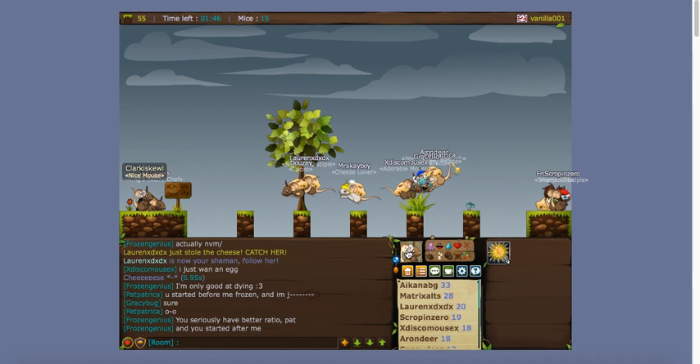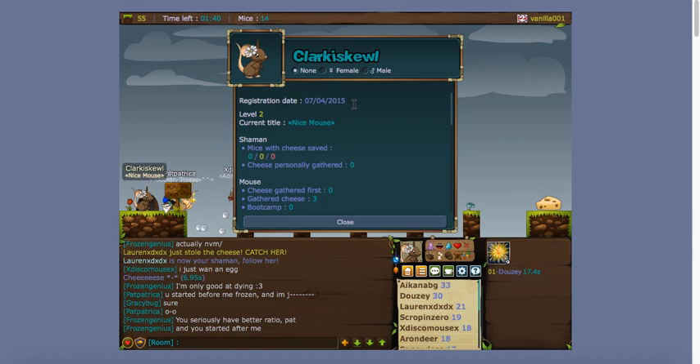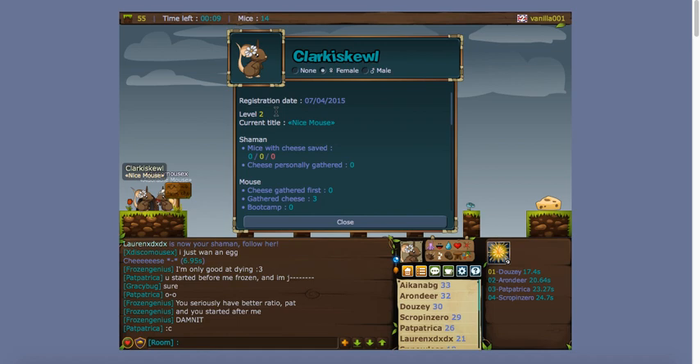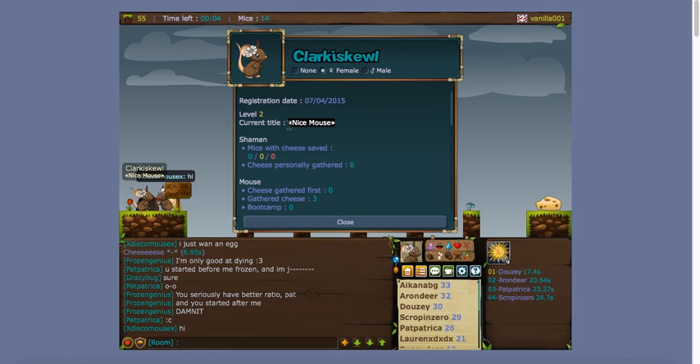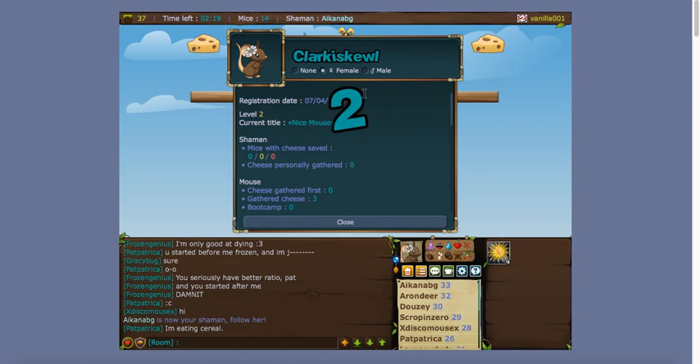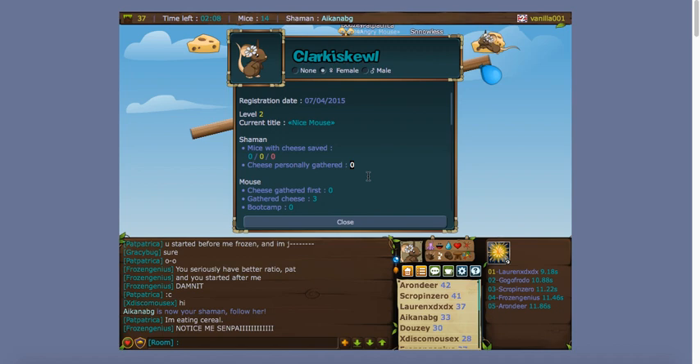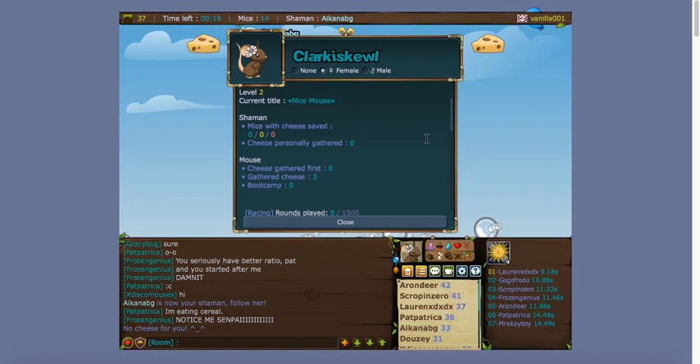Let me go over the profile. It's basically like everything about you and all your accomplishments. You can change your gender here. Your level is two — you level up every time you get a piece of cheese or save mice. You also get titles when you level up, which show up under your username. This section shows your shaman accomplishments: how many mice you've saved and how many cheeses you've gathered while shaman.